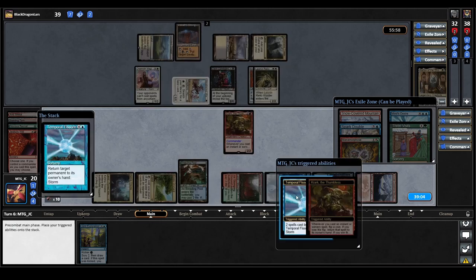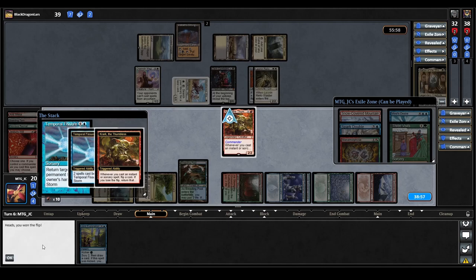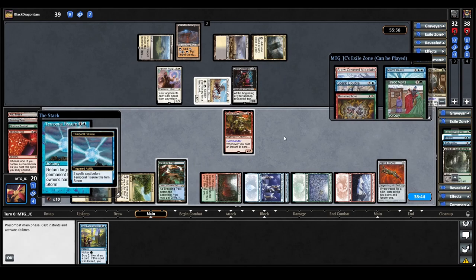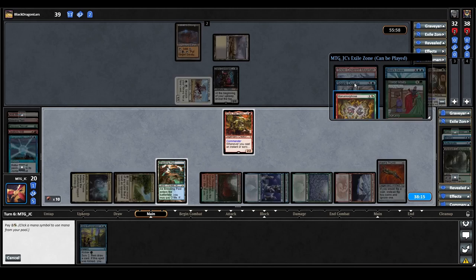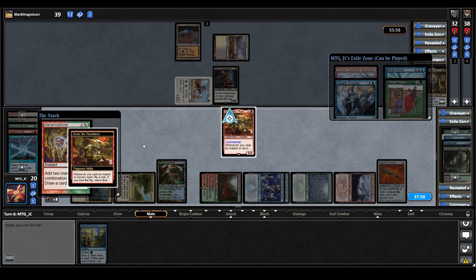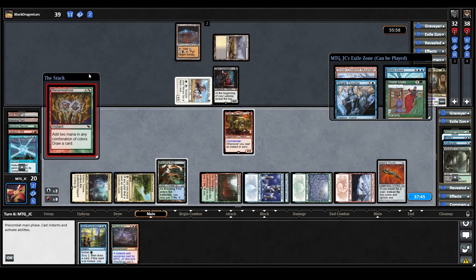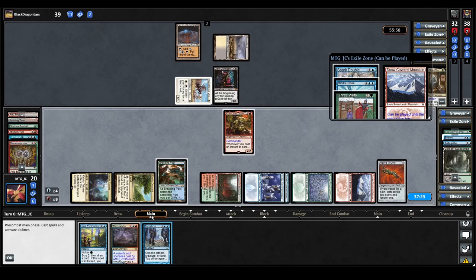Temporal Fissure triggers Crark — we try to bounce it back to hand but instead it copies. The additional copy bounces the Leonin Relic-Warder, so our Thumb comes back. We use the Temporal Fissure storm triggers to hit their colored mana sources. With Drannith Magistrate gone, we cast Manamorphose, triggering Crark — we choose heads, copy it twice, make two blue mana. From those draws we get Thousand Year Storm — my favorite card in the deck — and also Turnabout.